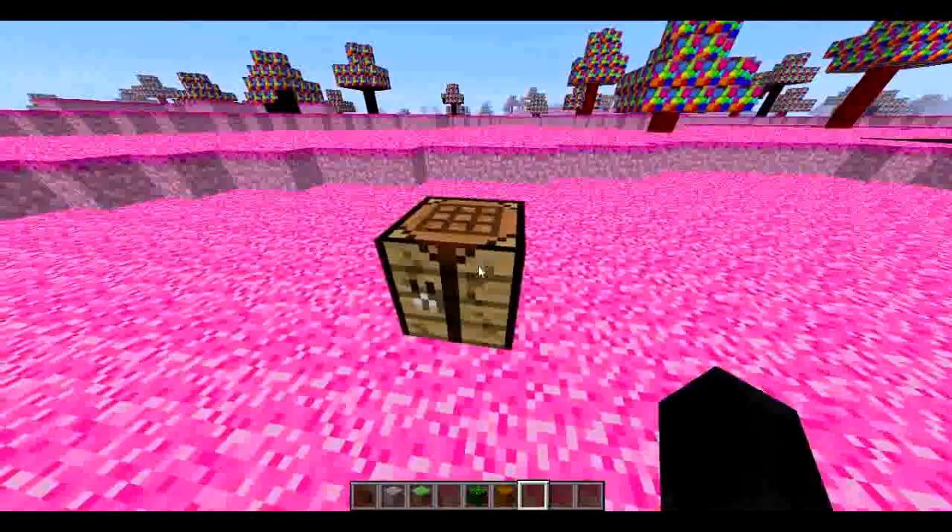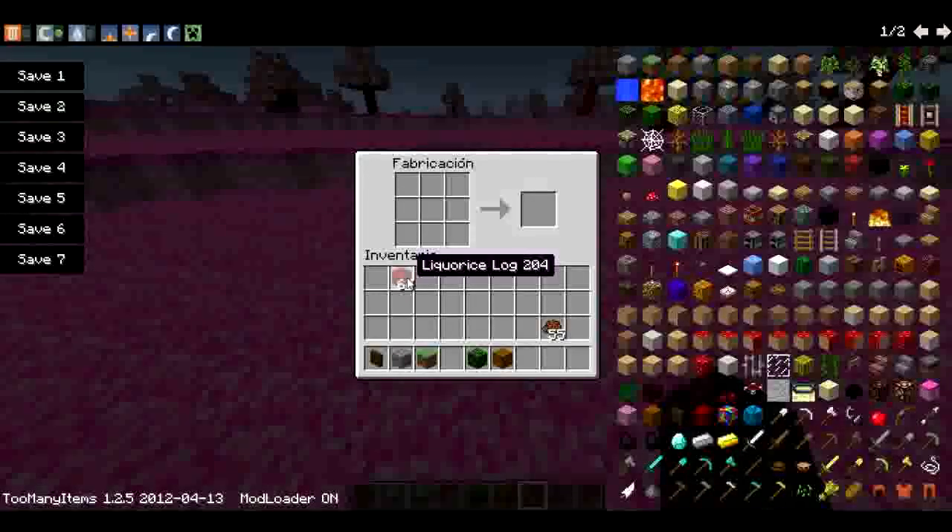For now, there are no crafting recipes included. For example, if I take wood or any other material that there is in this world and I try to make sticks, as you can see, it doesn't allow me to make sticks.